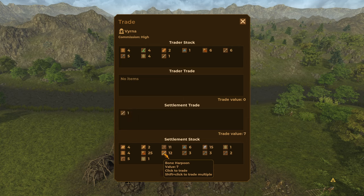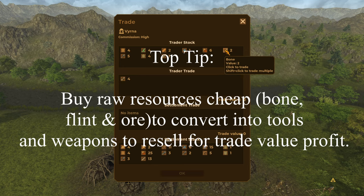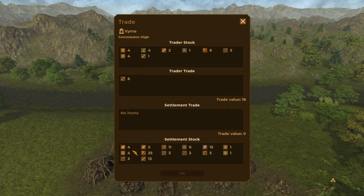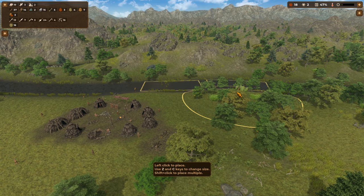Let me check — that would be 70... 121. We've got six bones — if I buy these bones for 18 I can then convert them into bone harpoons to sell on. Similar with flint. I almost feel like putting up another fishing area — we've got quite a few people now, we can start to expand that way.